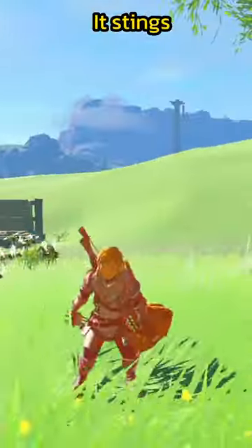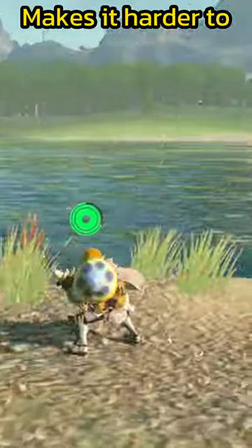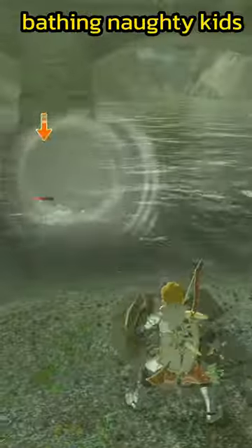it stings. Number 3: Bouncy Mushroom plus Stick — mix it harder to find your loot. Number 4: Plate plus Sword — perfect for bathing naughty kids.